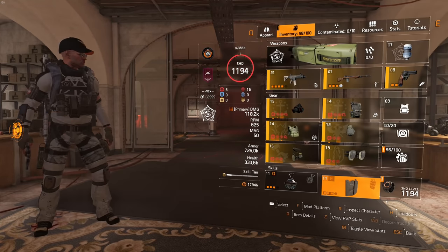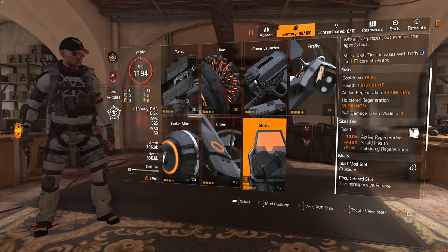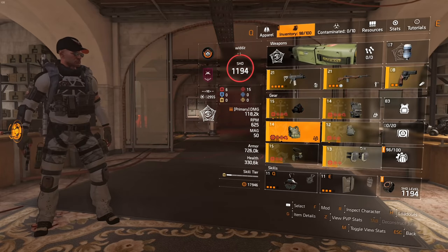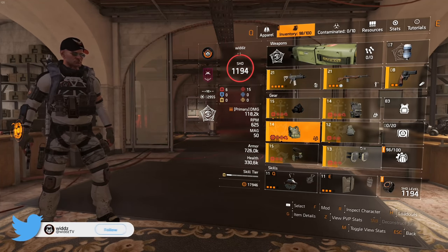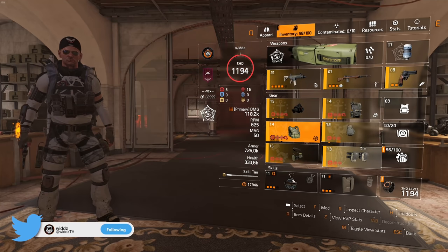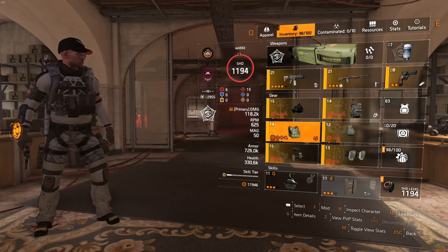This means we're gonna have a way tankier shield because we get 40% shield health. Comparing that to using glass cannon, your shield would just take double the damage — so this is a way tankier version.